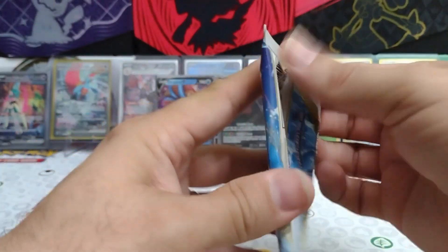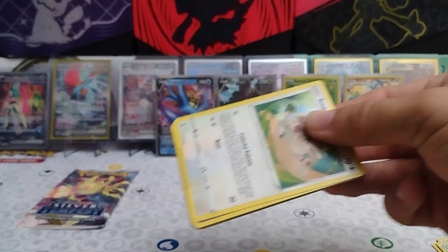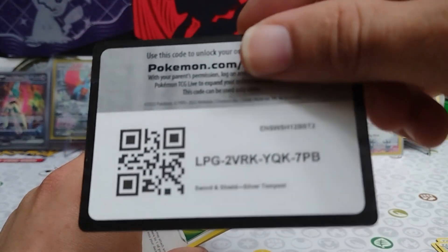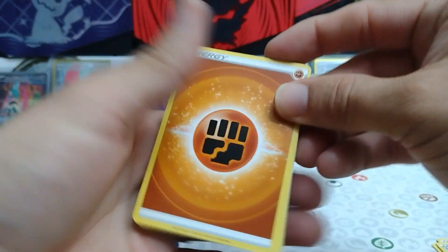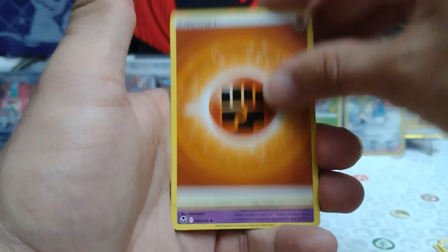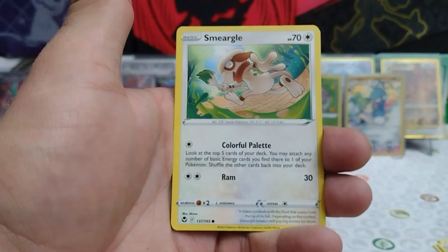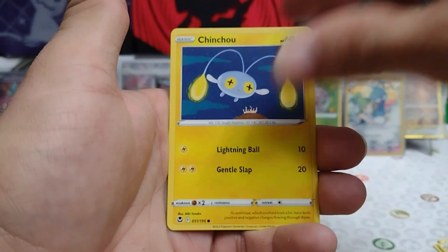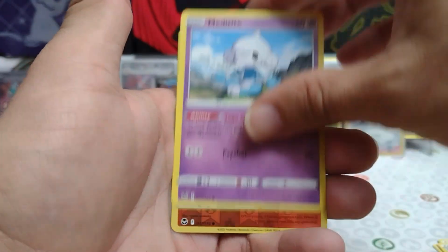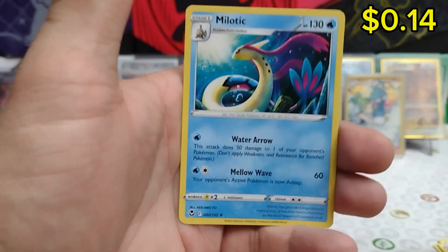Alright, Lugia — last chance to give me something good. Card code for the seventh pack. We have Fighting Energy. Dedenne, Braixen, Morpeko, Smeargle, Espurr, Dratini, Chinchou, Meditite. A Reverse Pikipek, and a Milotic Non-Holo Rare.